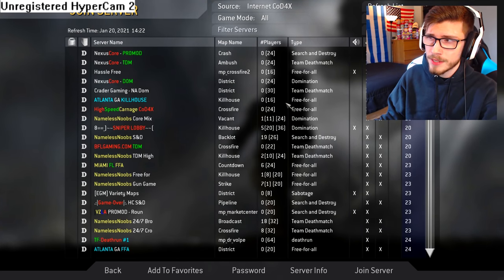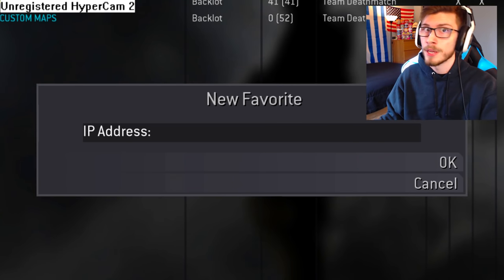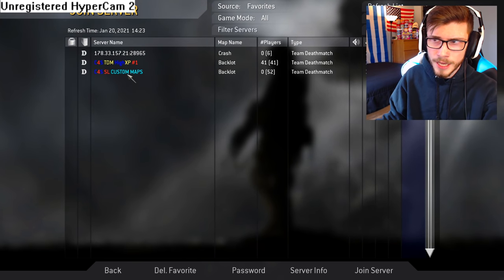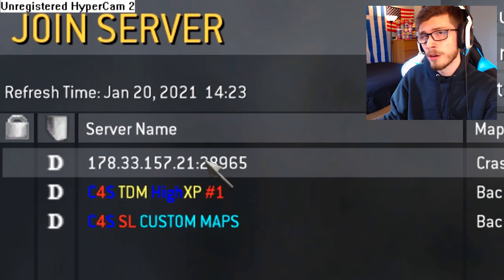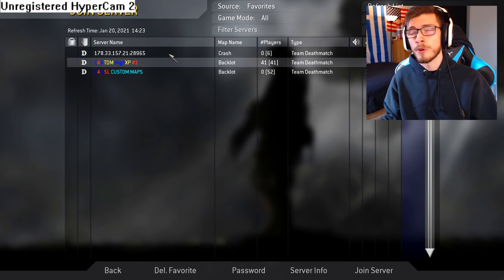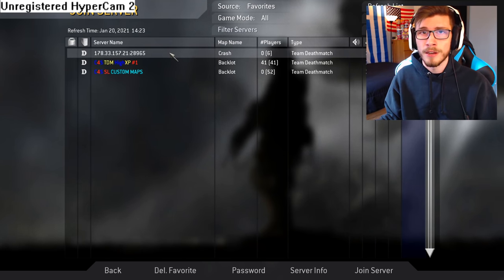Also, instead of having to type in the IP every single time you want to join the server, change the source over here to favorites, click new favorite, and type in the IP of the server. Click okay, and you should be good to go. I'm going to leave all the IPs down in the description below. Also, this C4S server is an unlock-all server — it looks like it's down right now but it will occasionally come back up. So instead of joining into C4S at level one, you can join into this server, let it run its course, and you'll be level 55 with everything unlocked.